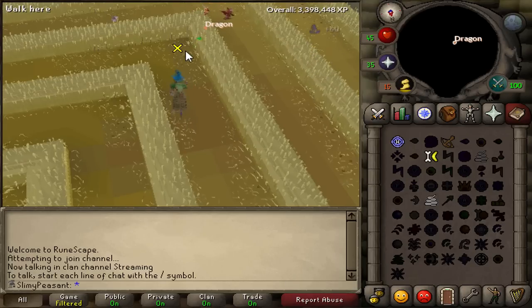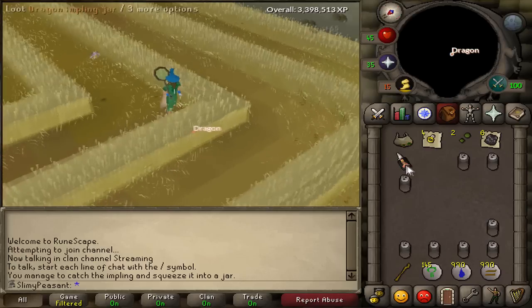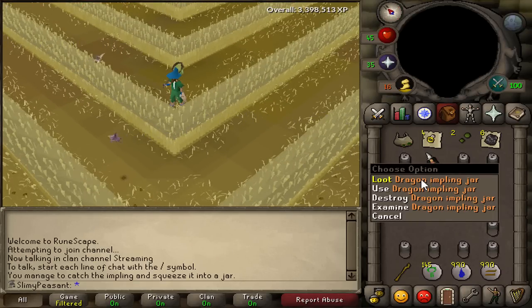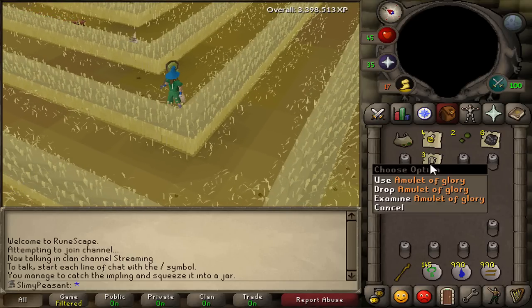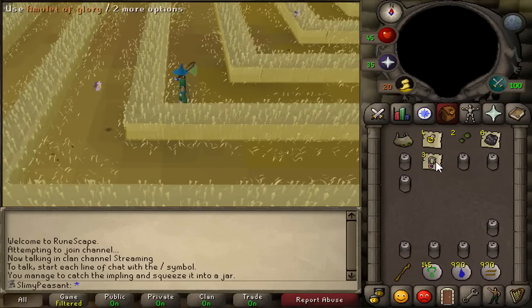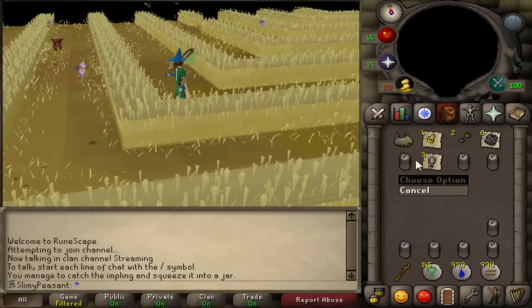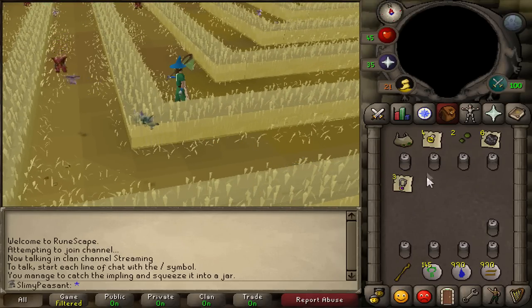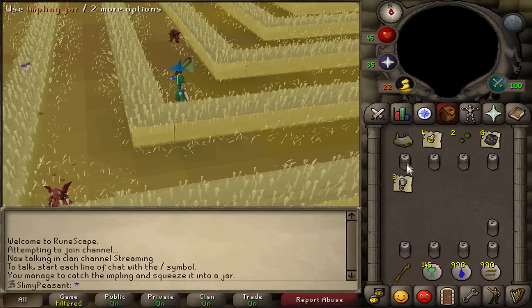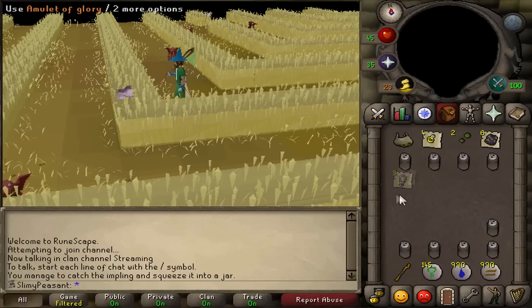We've got a second dragon impling right here - let's go get it! Shoutout to the person on my Twitter who confirmed I am Zylox. First go - look at that! Come on, please be glories - yes! Uncharged amulets of glory on my second dragon impling! That is so lucky - I'm done with hunting dragon imps for now.